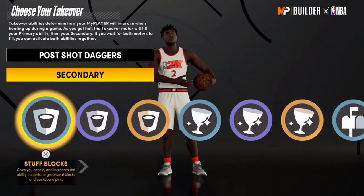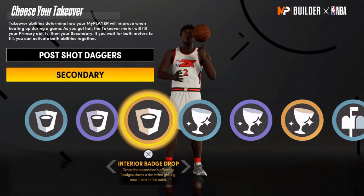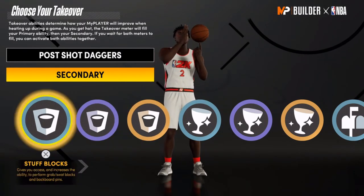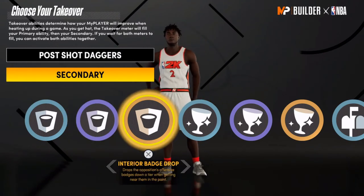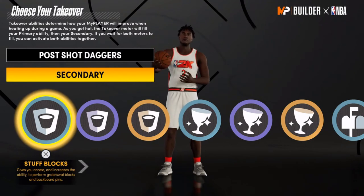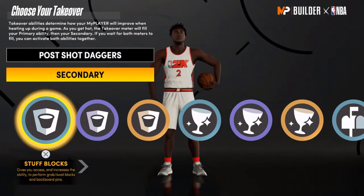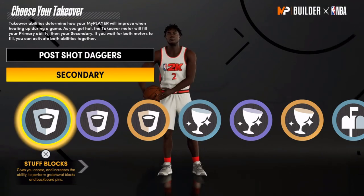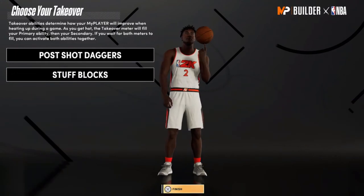Since you already get rebounds and have max wingspan, there's no point getting a glass cleaning badge. For takeover, I'll go with a defensive takeover — specifically Stuff Blocks. I love getting blocks, and since I'm slower, the person I'm guarding is usually the center. Once he gets the ball, you can be right there and smack it out of his hand.